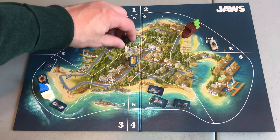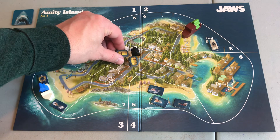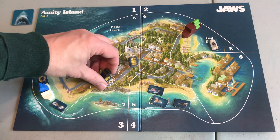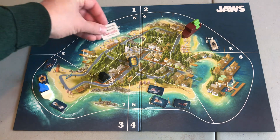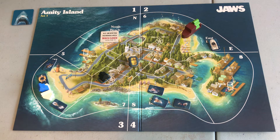Chief Brody is going to walk to the shop and buy a barrel — that's two actions. The third action is to walk to the Amity Police Department, and the fourth action is to close North Beach since there are no swimmers there. That beach is now closed, and if North comes up on the next Amity event card, I do not have to put swimmers on North Beach. Chief Brody's turn is done.